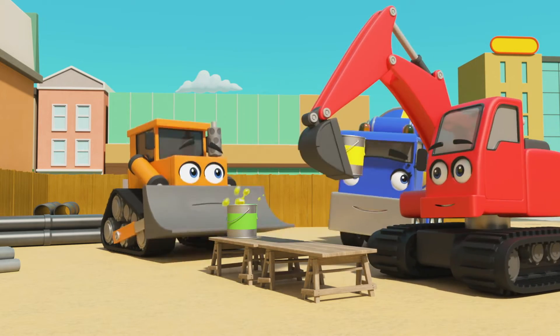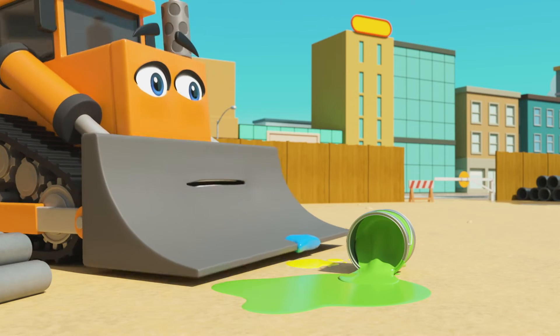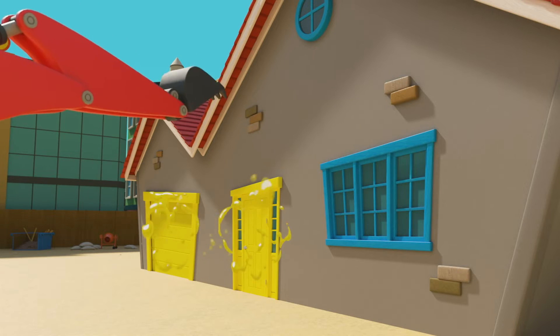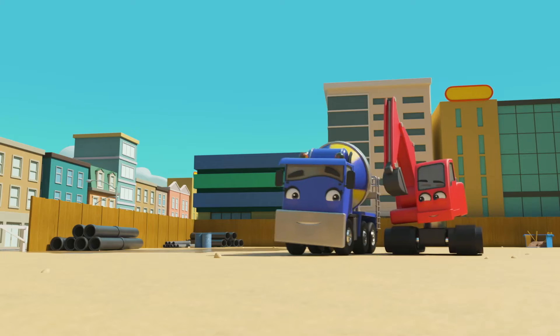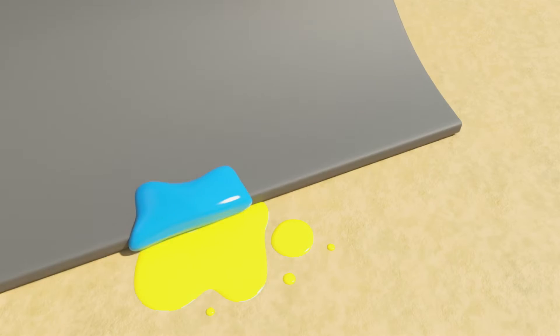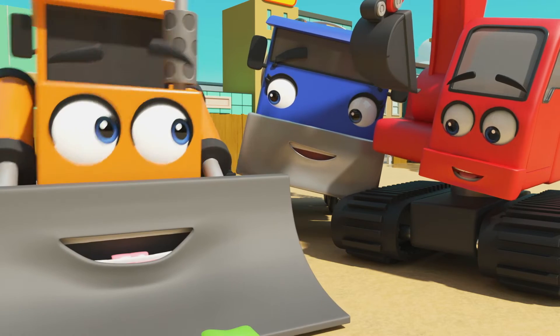Which colour next? Yellow. But Diggly accidentally knocked the green paint over — that's not good. Diggly mixes the yellow paint and paints the door yellow, but he doesn't realise the green paint is spilled. All gone! How will they finish painting now? When blue and yellow paints mix, it makes green.